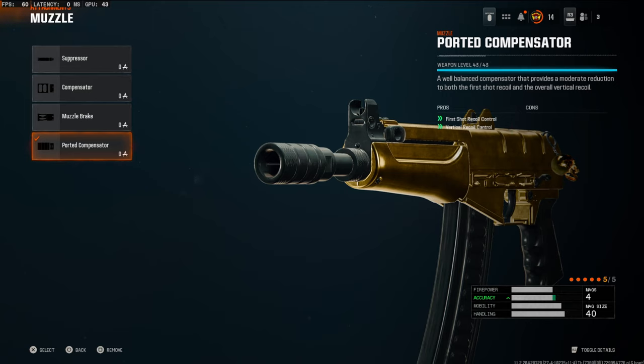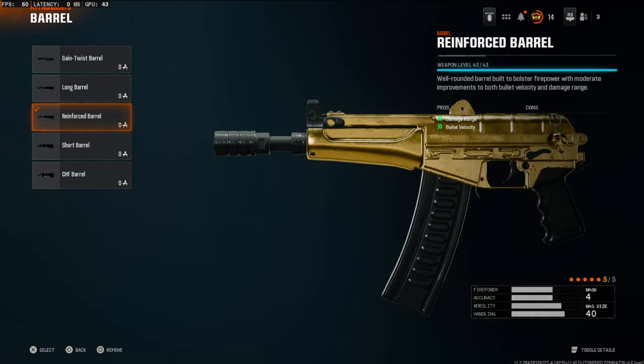Starting off over on the muzzle, we're going to be using the ported compensator. This is going to boost your first shot recoil control and vertical recoil control. To make this gun overpowered, we're going to be going with the reinforced barrel.